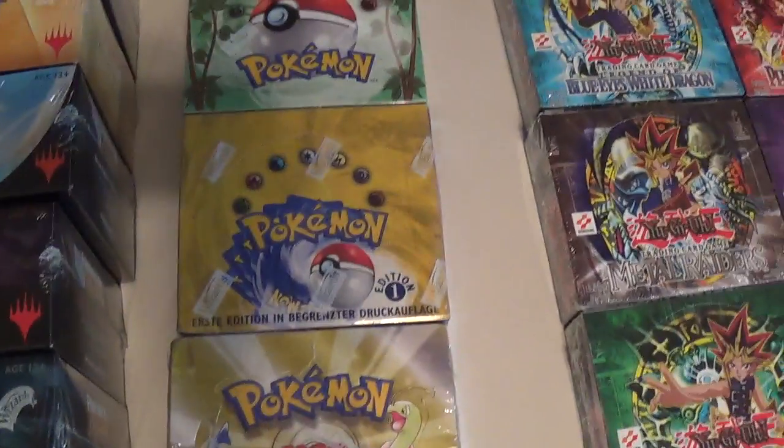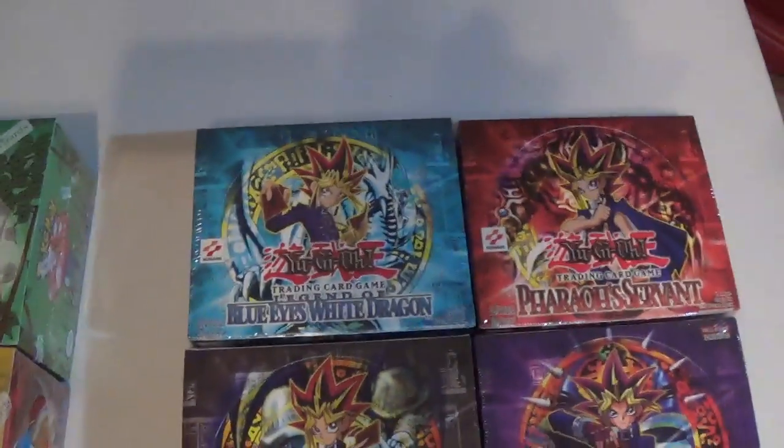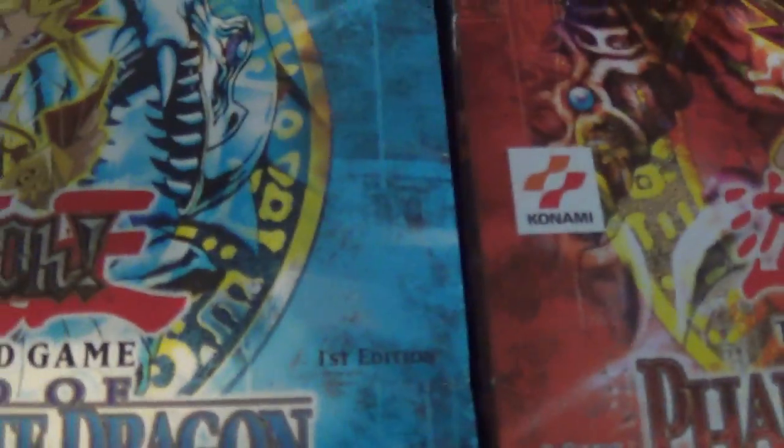For Pokemon, that's an Unlimited Jungle. Then we've got First Edition German Base Set and First Edition Neo Genesis. You've got the original First Edition Blue Eyes White Dragon — you can tell there's nothing in the right-hand corner, it's got the white Konami label. Same thing with Metal Raiders. First Edition symbols right there, and those do come in big and small — both versions are there.